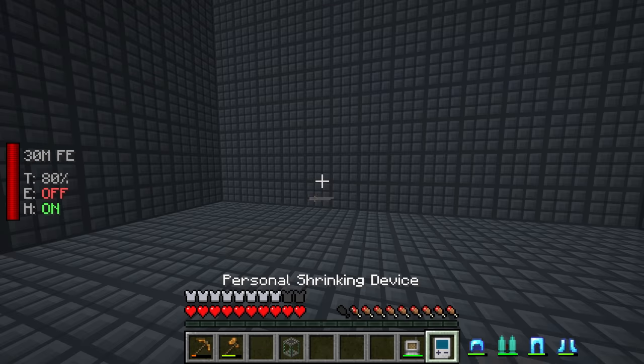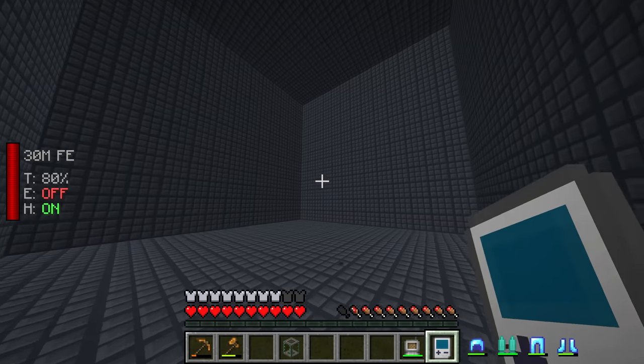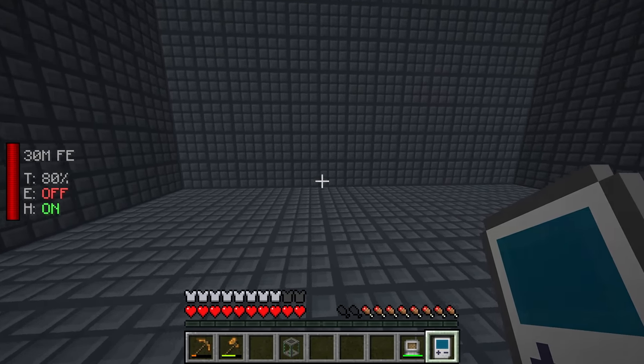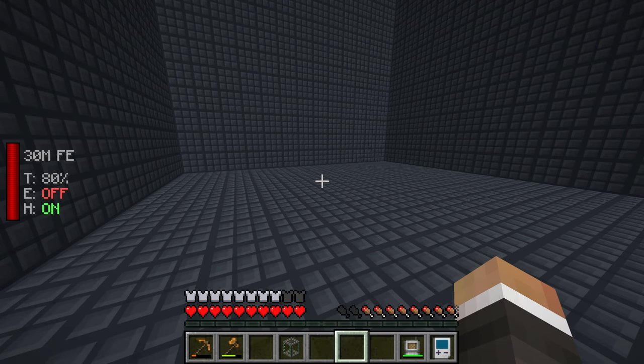We have what it takes to make that maximum size compact machine - perfect. If we pop inside real quick we should see we now have a very large 13 by 13 by 13 room within which we can put our extreme reactor, and then using flux networks we can move the power generated by the reactor out into the overworld and use it for the rest of our base.